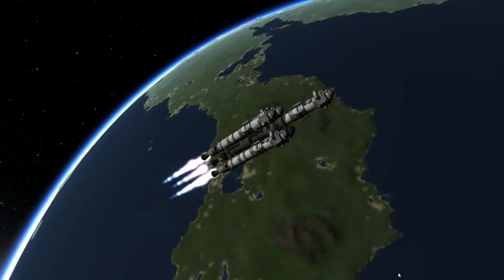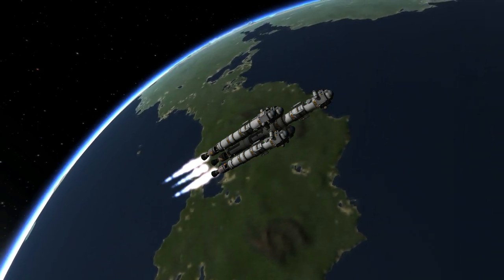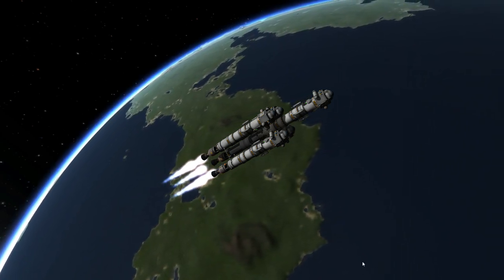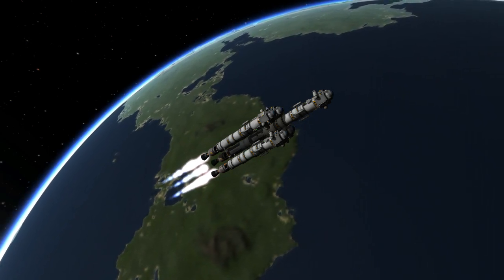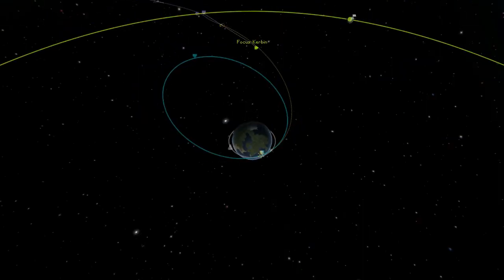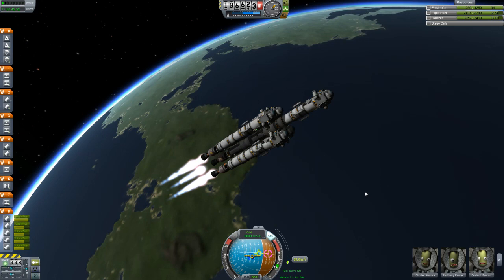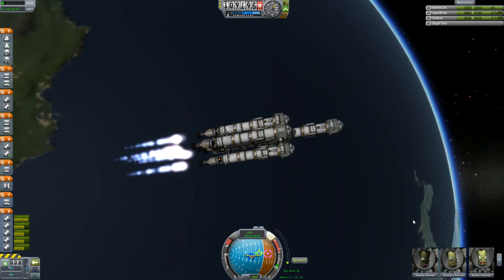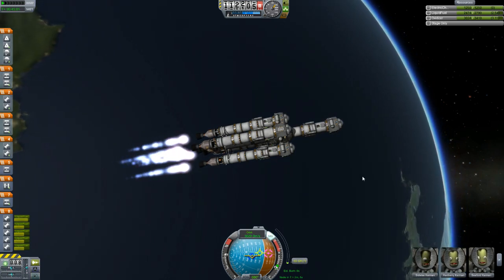Maybe we should turn the UI off. I wonder — has anyone ever tried to do a complete mission like this with the UI off, where you can't see how full your fuel tanks are? The pop-up doesn't show you. You can't see your maneuver, you can't see any — yeah, that would be interesting to play without the UI at all. See if you could land on the moon. Scott Manley, that sounds like a challenge.